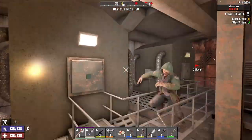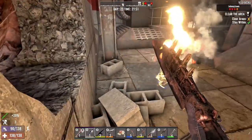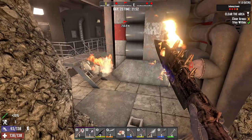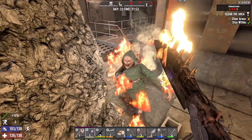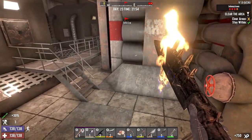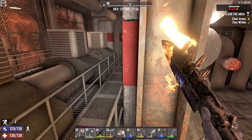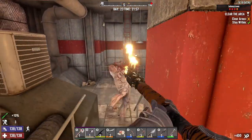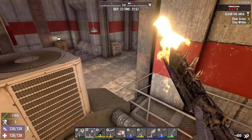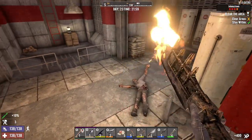We got some zombies here — we do got a feral skater boy. Almost got a swipe on us but we took them out there. The other zombies seem to be stuck, so let's go ahead and relieve them of their lives. Take them all out — we got one more zombie to take care of, and you're dead.